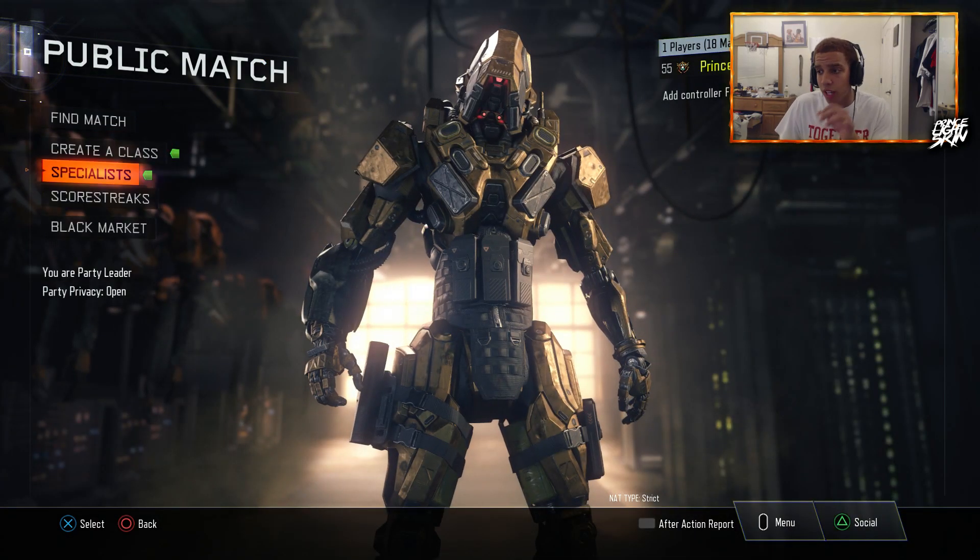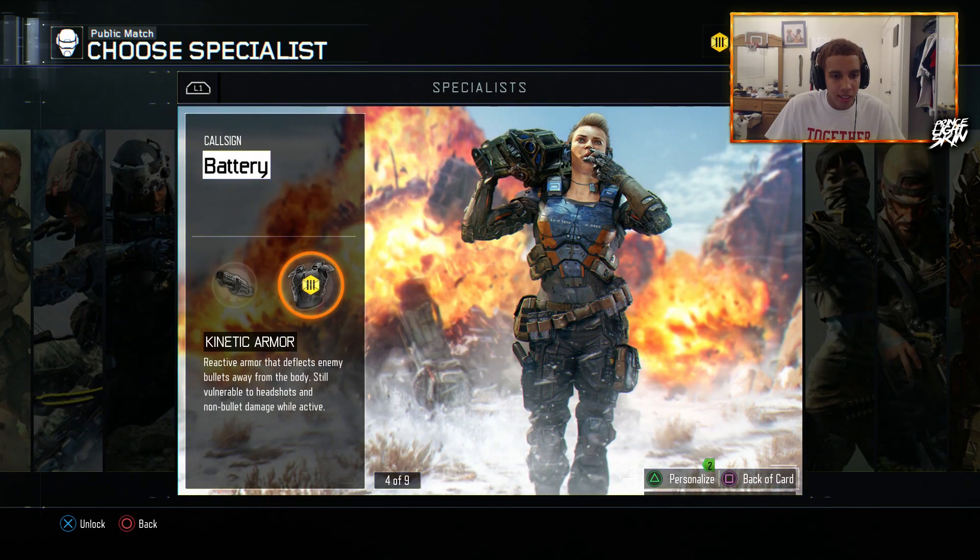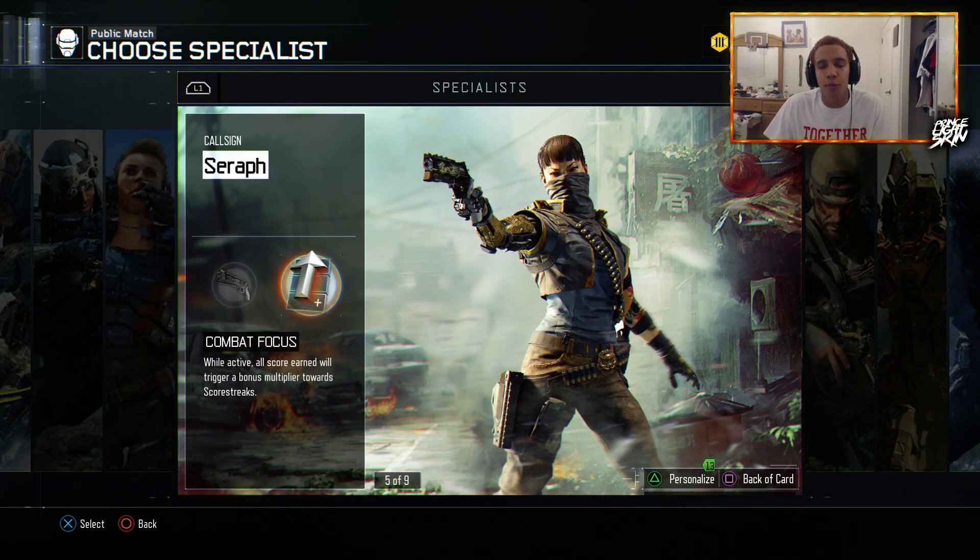For my specialist, my two favorite specialist abilities are the Scythe, which is this mini gun right here — very, very useful, I love it a lot. And then Combat Focus. Those are the only two specialists I'll ever run in the game. I may try stuff out, but those are just the main ones I like to run.